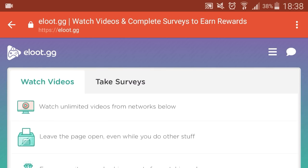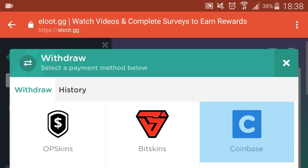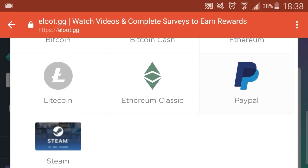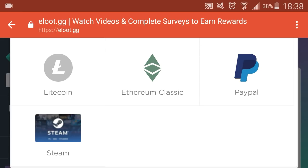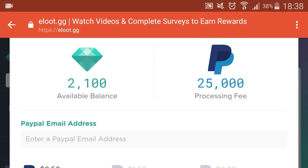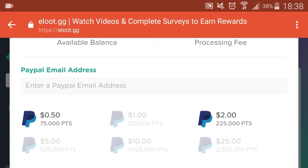From my time on the site I was able to get myself 2,100 gems, and this was just in the space of about 10 minutes watching a few videos. When you have enough gems, if I click on withdraw you can see there are various different cryptocurrencies I can transfer my gems into, including Bitcoin and PayPal, or I can send it over to Steam and purchase games on my Steam account. If I click on PayPal there's a 25,000 gem processing fee, and for 525,000 gems I can get $5 worth of real money.